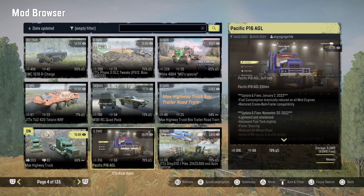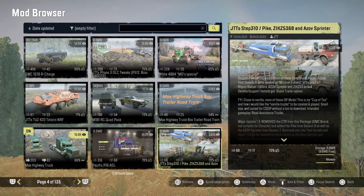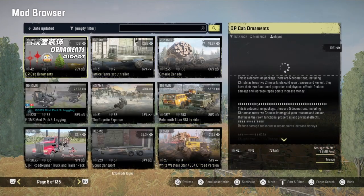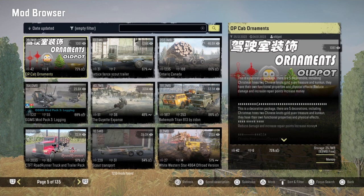The P16 AGL. JTT's Pike and Azov Sprinter. The OP Cab Ornaments. And the Lattice Fence Scout Trailer.